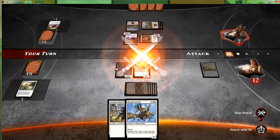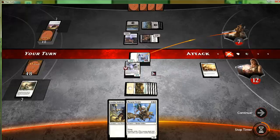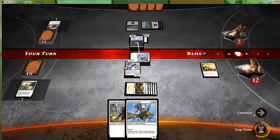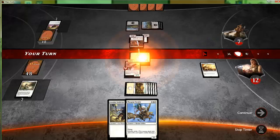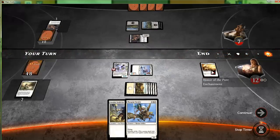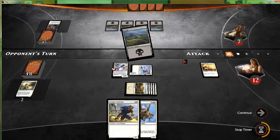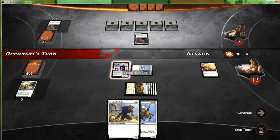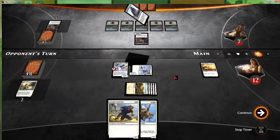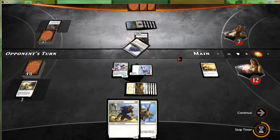We get to attack with a four-three. I'm not sure if our opponent actually takes this — if they don't they just lose to a three-five next turn, so good call. If only we could give our creature a plus one plus one and double strike for the turn — that would be sweet. Doomwake Giant — this is just an insane constellation deck in draft.